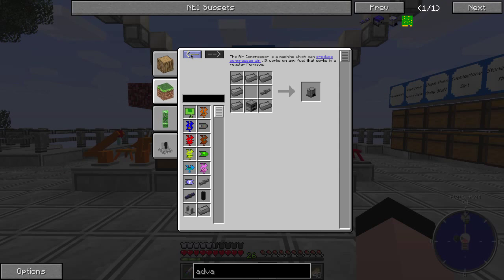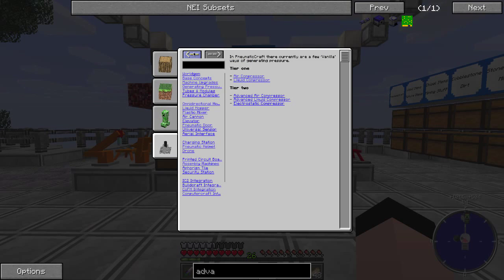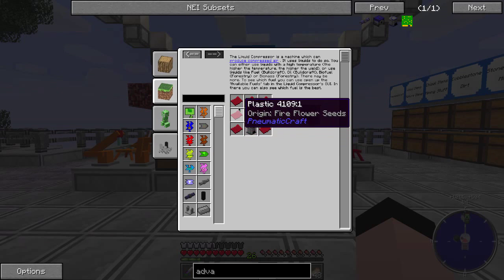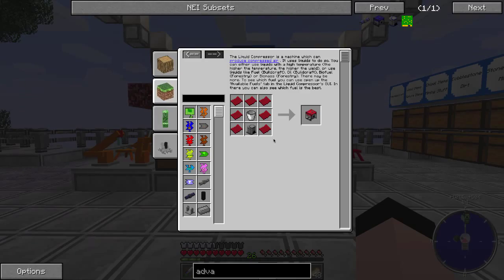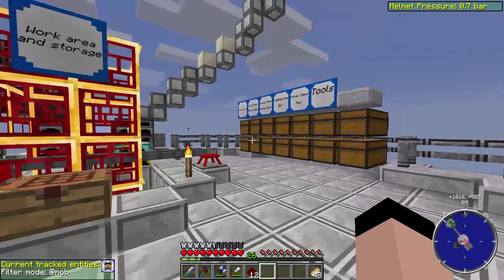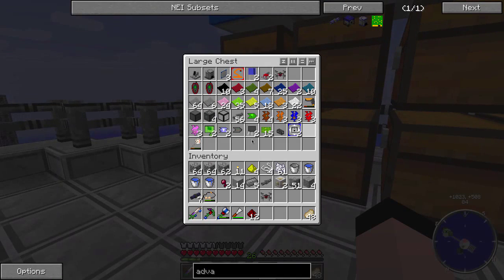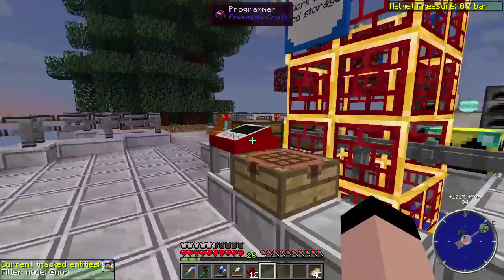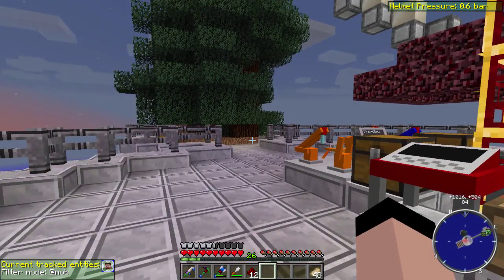But generating charcoal on the fly is boring - I've done it in a million Metacraft playthroughs. I wanted to do something a little different. I started looking at this liquid compressor. It's pretty easy to make - just an air compressor, some plastic, and a bucket. The thing with the liquid compressor is that it can take a variety of liquids and turn them into power, and they make power at a pretty good clip.